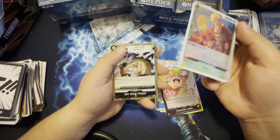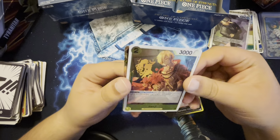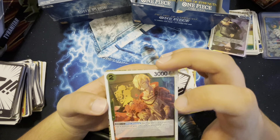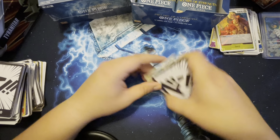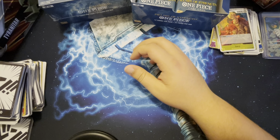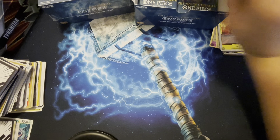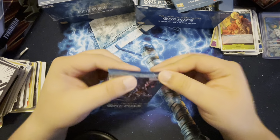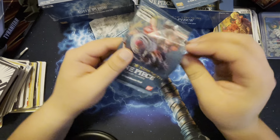Black yellow Charlotte Lin Lin, yellow Sanji, Six King Pistol — let's go! I don't know which one this is but he looks sad — like he knew he was being used and it was over. We're gonna need a trash bag for all this packaging. Let's keep it going — we definitely need to edit this video.